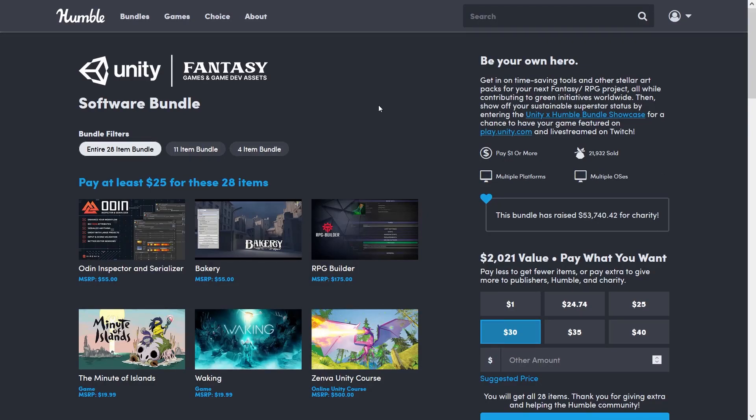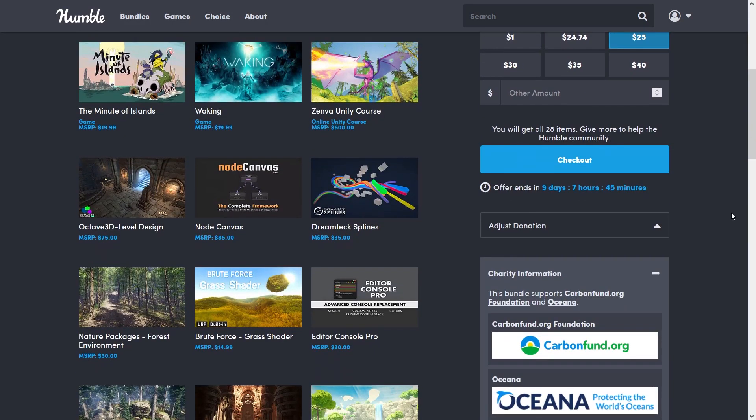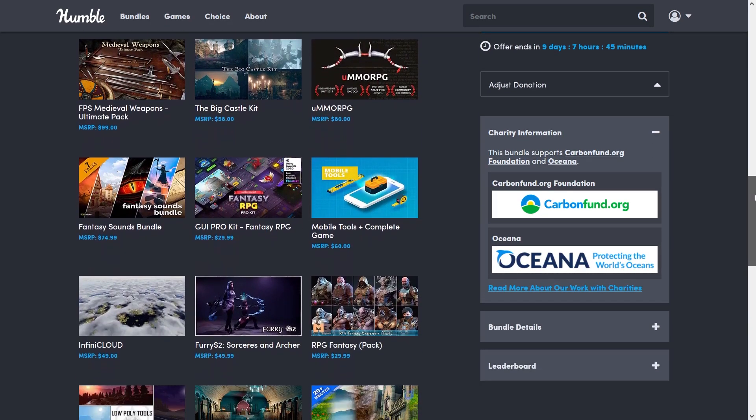In today's video I'll share with you great Humble Bundle fantasy assets for Unity. This Humble Bundle only costs $25 to get all 28 items, which are valued at $2000. It's a great offer to get everything you need, from 3D models to environments to shaders to tools, and also games in addition to full Unity courses.